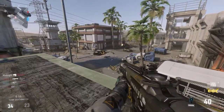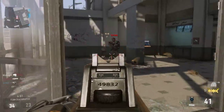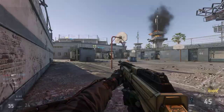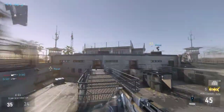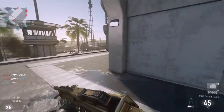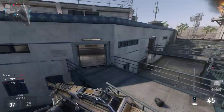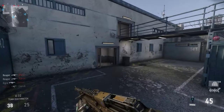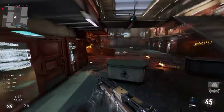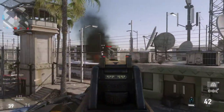That way you learn a lot more about the map design and how the weapons work. For today, our featured weapon is the ASM-1. Right now I'm using three attachments: I'm using the foregrip, which is why my character is holding the front in a vertical grip.